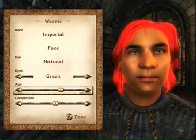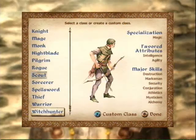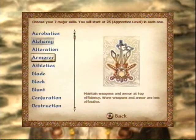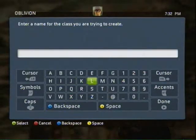Another factor is your birth sign, which are all unique and offer different advantages and abilities — some give you special spells, and some boost up certain skills. Another thing to talk about is your class, which is the most important thing in character creation, because it affects how you level up and advance in the game, and lets you make a character fitted to your liking.